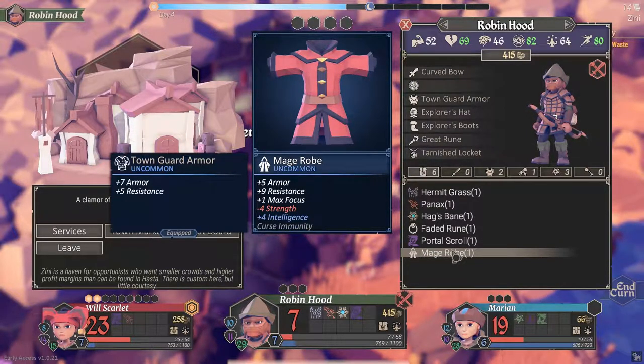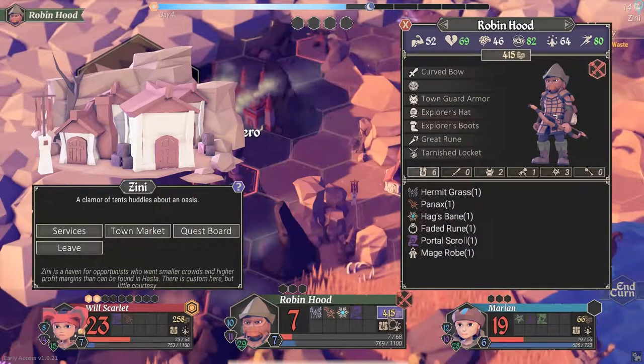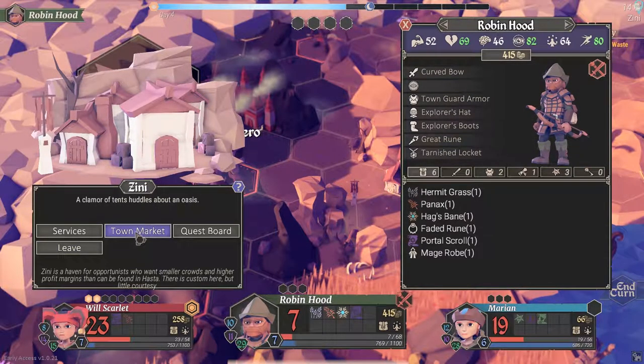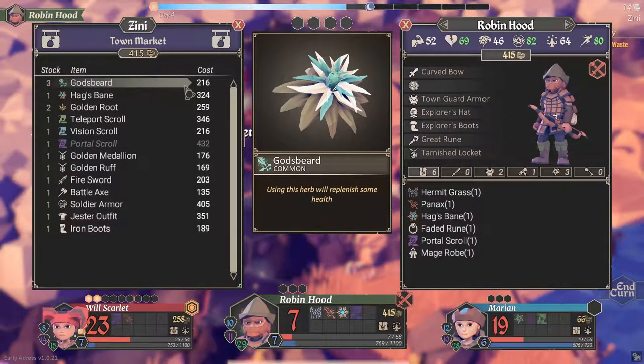The mage robe gives a lot of resistance but our other party members have better gear, so I'm just going to hold on to it to be certain. We got a fair amount of gold — 415, that's really good. I might trade that off with other people in my party, but let's first go to the town market and see what we've got.